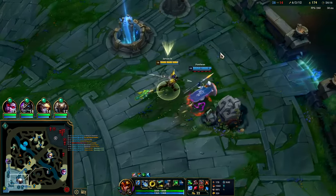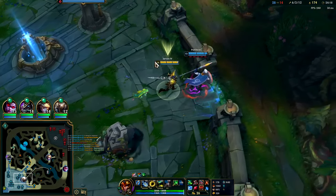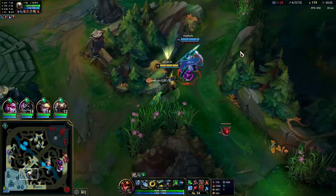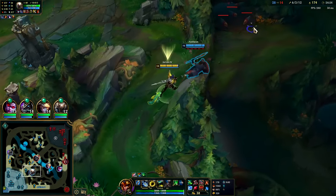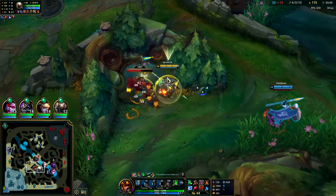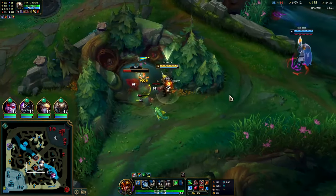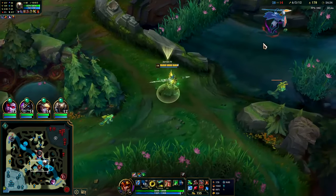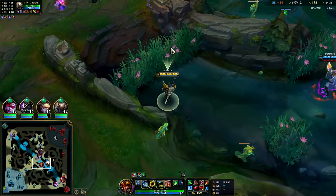Since your R makes you unstoppable, with a timed CC like Senna's snare, you want to R right as the snare is about to go off. That way you're getting maximum distance, maximum spacing, and you're minimizing their CC — because you're technically traveling in midair while you're CC'd, and by the time you come out the CC will basically be over.